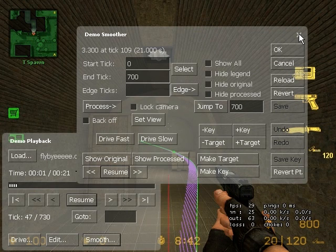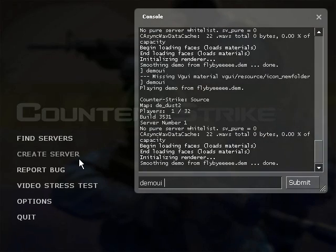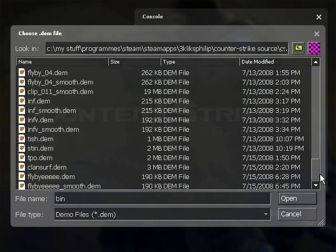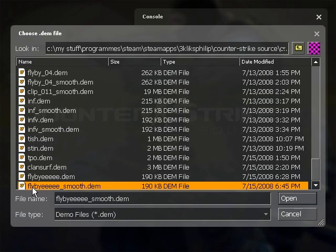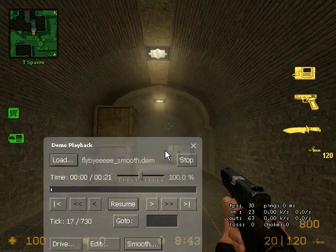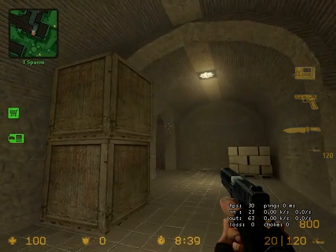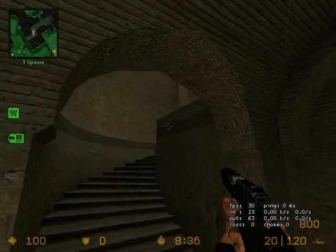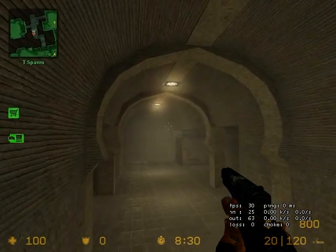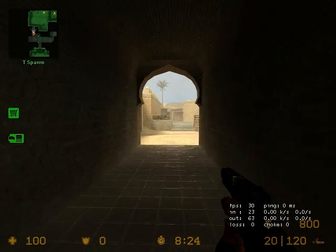Now that it's saved, quit the demo smoother. Go back to the main menu, type DEMOUI, and load up the new demo that has just appeared — it's called whatever you named yours, plus underscore smooth at the end. So mine is flyby_smooth. Load that up, click Resume, and it should fly through the level. And there's the flyby! It's very slow, but it's good to be slow because then you can speed it up. If you have to slow it down, it becomes horrible and low framerate. So there's the flyby I've just made. Well done.